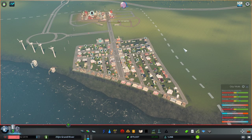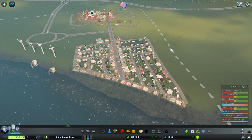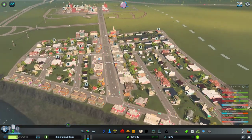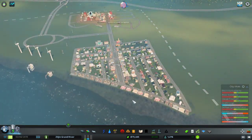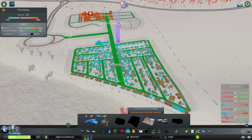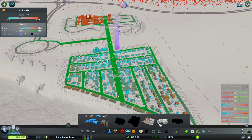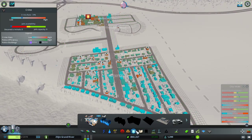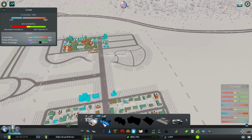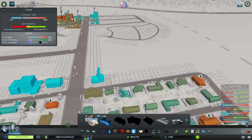Hello everyone, Ziljin here with another episode of Cities: Skylines. I think I'm just going to stick to three speed unless I see problems arise — like right now we need some crime stopping, we need some police. I mean, how do I speak English?